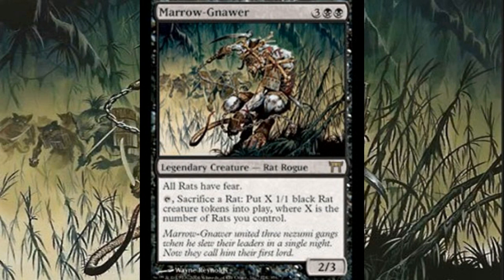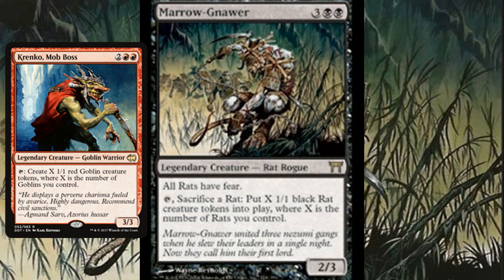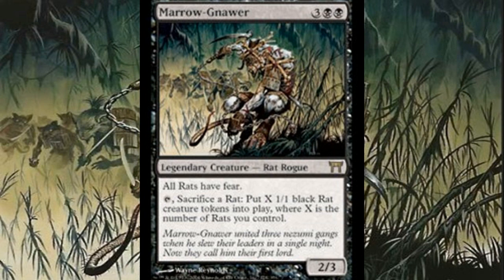Rat tribal is exactly what we're going to do here. Maronar is a five mana 2/3 rat rogue legendary creature. All of your rats have fear — if you're unfamiliar with fear, it basically means that the creature can't be blocked except by artifact creatures or black creatures. Very much like Krenko Mob Boss for goblins, you can sacrifice a rat to put X 1/1 black rat creature tokens into play, where X is the number of rats you control. It does unfortunately require you to sacrifice a rat, so it may not be as quick as Krenko.